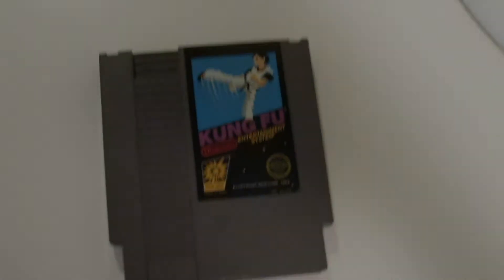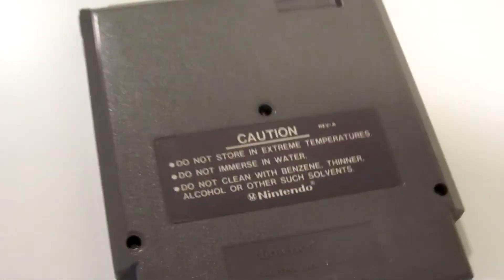As you can see here, Kung Fu has that classic black box style to it with the space background and the pixelated artwork. You can see it's part of the action series, has the Nintendo seal of approval, and on the back here just your regular caution sticker for all that stuff no one reads. That's about it for the cartridge itself.